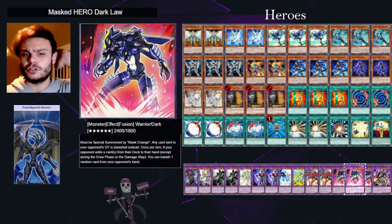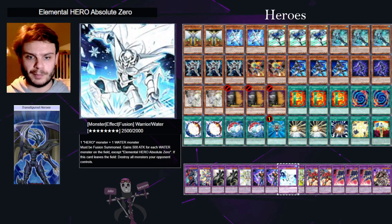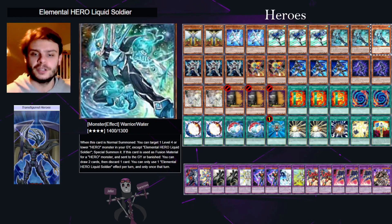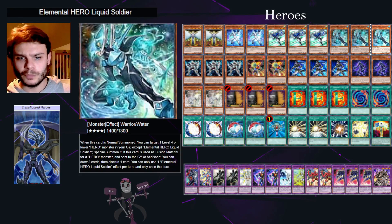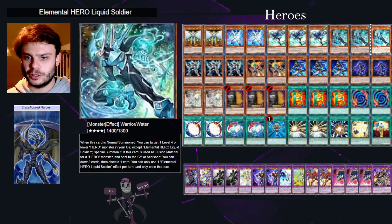The Elemental Heroes vary in terms of their attribute. For example, Absolute Zero requires a water monster, and for that reason we're running three copies of Liquid Soldier — also because it's great. When it's normal summoned you get to special summon a hero from your graveyard, so it's good for your second turn or in the aftermath of having used some kind of discard effect.